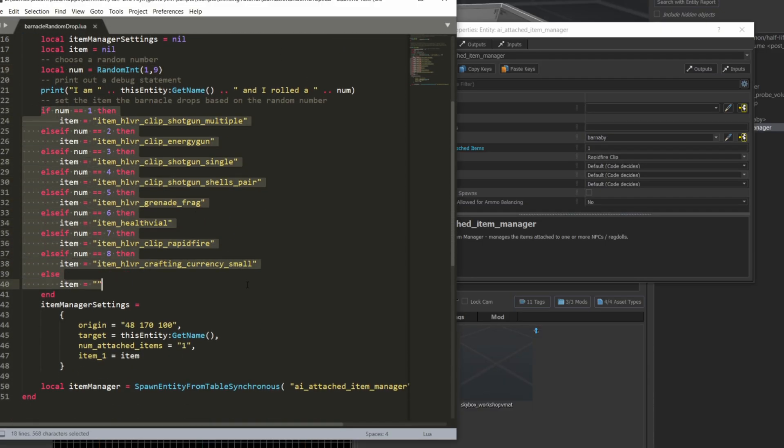Now I have this long if-then-else structure which we'll use to set the item based on the random number. For example, if the random number is a one it's going to drop item HLVR_clip_shotgun_multiple; if it's a five it's going to drop a frag grenade; if it's an eight it's going to drop resin, which is actually called item_HLVR_crafting_currency_small.